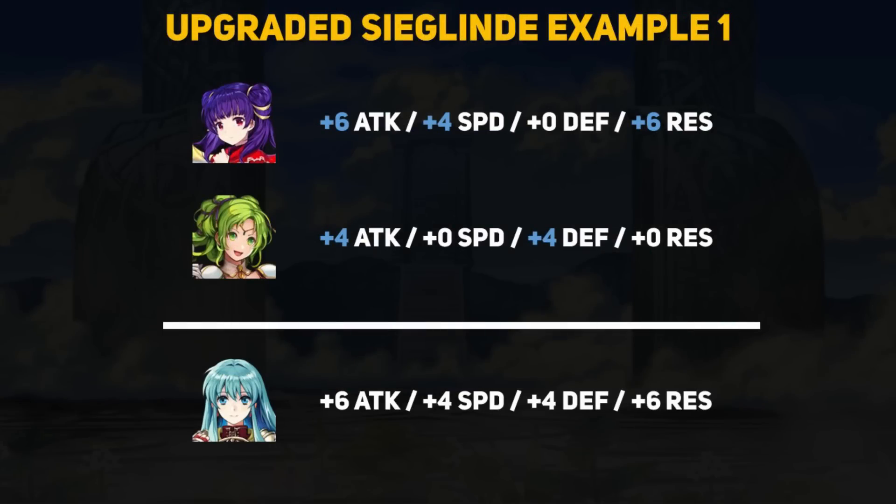Now let's look at some examples because this effect is a bit hard to understand without some visualization. We know how Siglin interacts with only one ally, but what happens when there are two or more? Here we have Murr who is being buffed up by plus 6 attack, plus 4 speed, and plus 6 res. We also have Larachelle who only has plus 4 attack and plus 4 defense. A key thing to note is that Erika does not have to be the one who provided the buffs to her teammates, meaning she can benefit a lot from having other team buffers around.